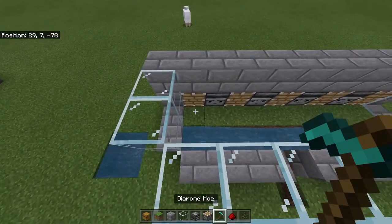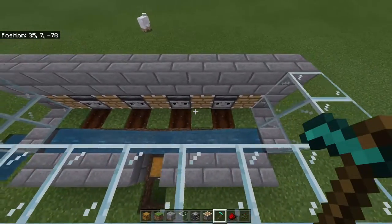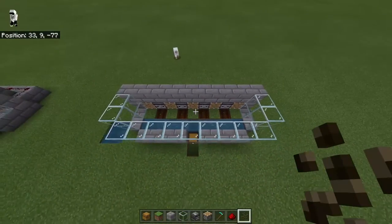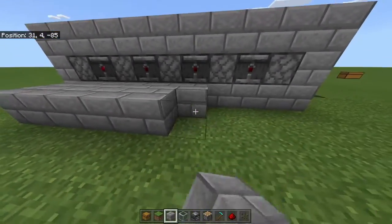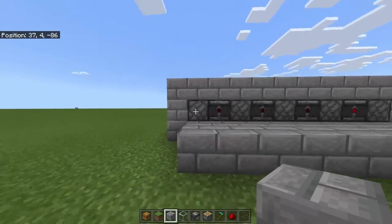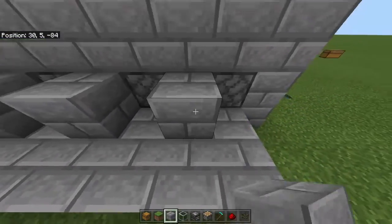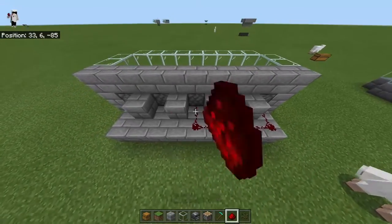Next, hop up and till the land — you're only going to till in front of the observers. Then plant one, two, three, four melon or pumpkin seeds. Come to the back of the farm and build two blocks out all the way from piston to piston. Place one block in front of each observer, then grab redstone and link up all the pistons together.